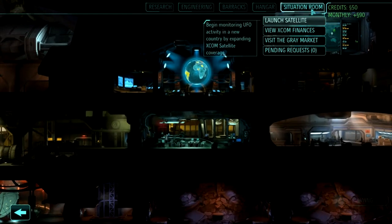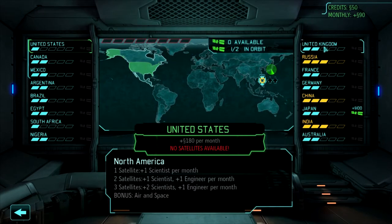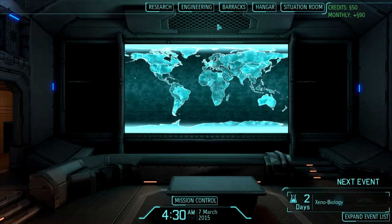Let me explain the situation room quickly. Each country has a panic meter — if they get to five there's a strong likelihood that at the end of the month they'll leave the council, which means losing potential resources and bonuses. We want to try to keep all of them if possible — it can be challenging but it is doable. Right now this shows we have zero satellites available because we haven't built any, and we have one out of two in orbit, so we have capacity to launch another one.